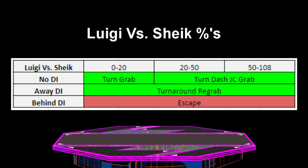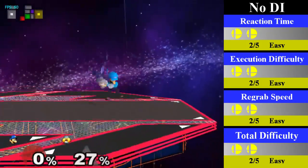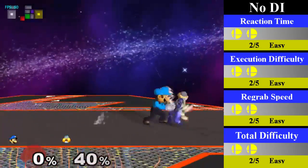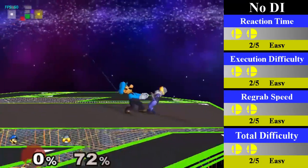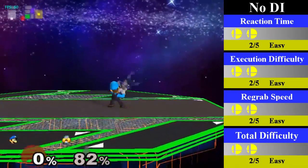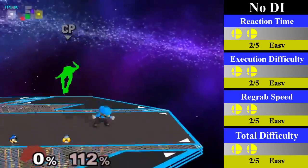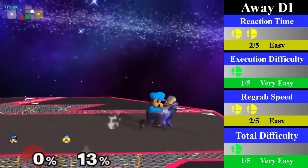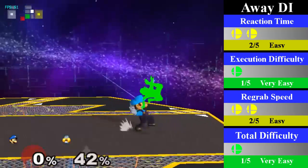Our next chain grab is Luigi's down-throw semi-chain grab on Sheik. Sadly, this chain grab is not true, as Sheik can escape at any point by doing DI behind. However, if she does not do this, the chain grab is pretty powerful. For no DI, Luigi can regrab from 0-108%. From 0-20%, he can do a turnaround regrab, and from 20-108%, he needs to do a turnaround dash jump cancel regrab. You can end this easily with a running short hop aerial, with dare or fair usually being the best choices at high percents. For away DI, Luigi can regrab from 0-50% by doing a turnaround regrab, and you can end this with an up smash or an up tilt into an aerial of your choosing.